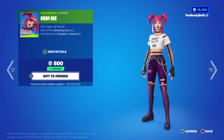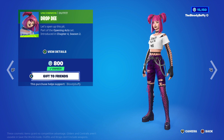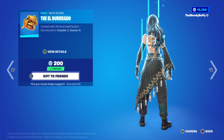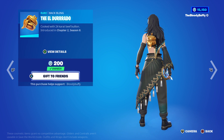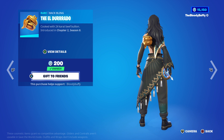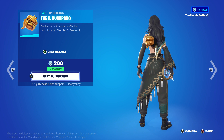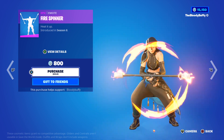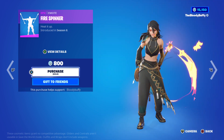Drop D is back after 38 days — not a bad skin. Snorkel Ops is back after 108 days. The Eldorado back bling is there — you could get that when you made a purchase at Game or GameStop. The Half Tone Hero wrap is back after 104 days.